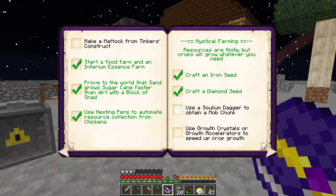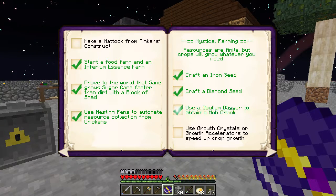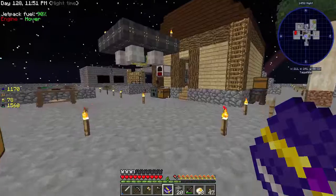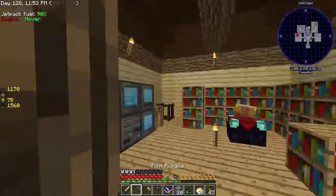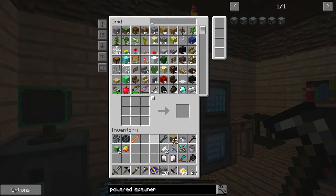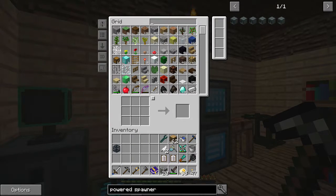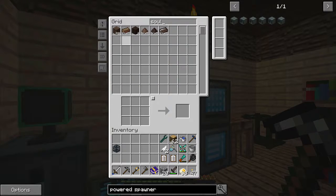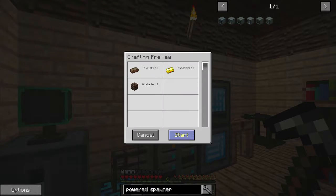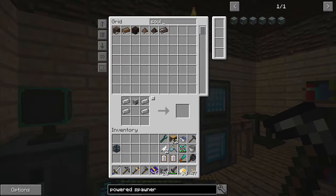Achievement: obtain a mob chunk using a Soularium dagger — we did that, awesome! So we have slime and chicken chunks. We can put those away. We have this broken spawner, and we're going to need some Soularium — let's get like 10 of those. We're also going to need a powered spawner.